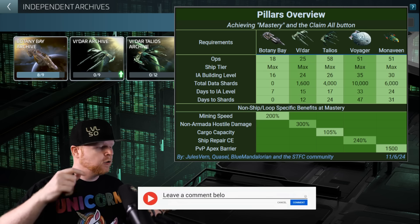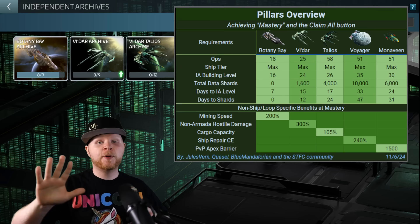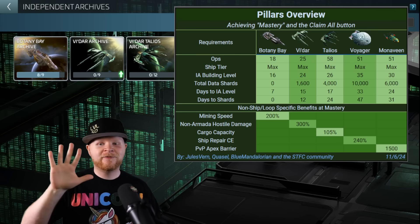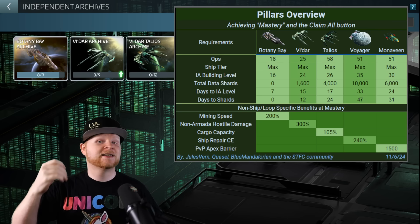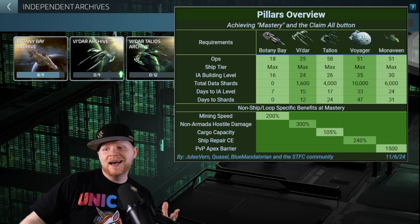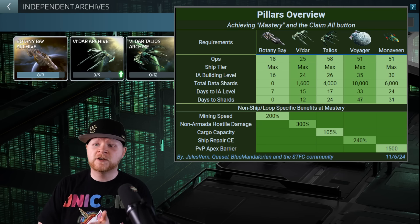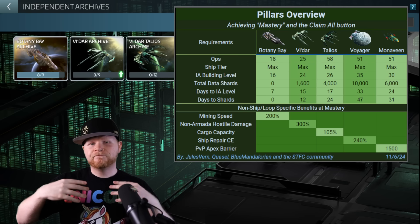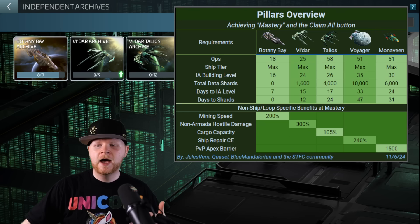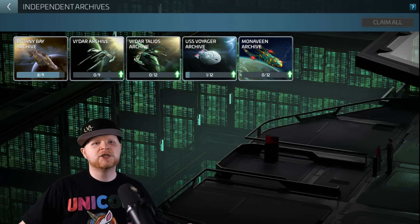If you'd like to contribute to this video, let everybody else know what you do. A lot of people are going Monavine or Talios — both of those are not wrong answers. The only reason I didn't go after the Talios is because I'm five levels away from its max, meaning five levels away from its mastery. And even though I think it is super, super valuable, the Voyager is giving me that ship repairs cost efficiency, which I do like. If you're a player coming into this in a different position, let me switch accounts real quick.